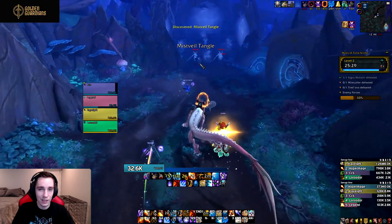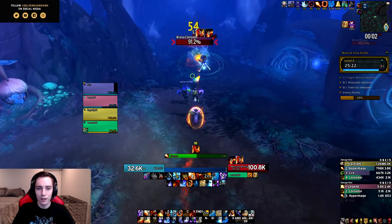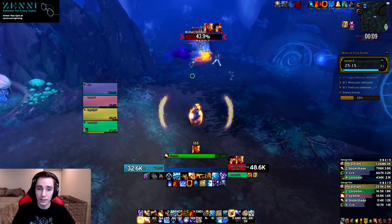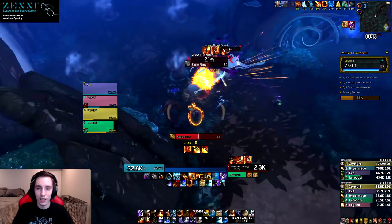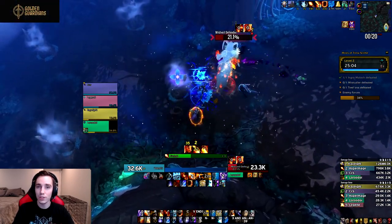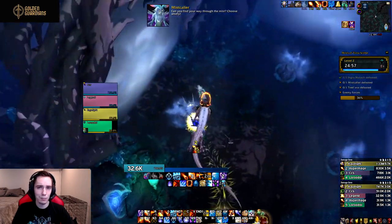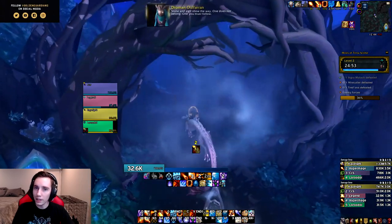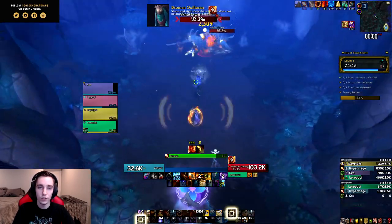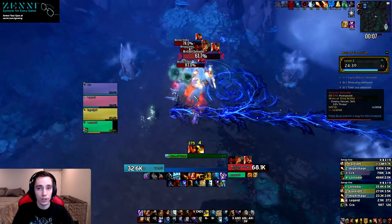Probably the most controversial change is the Ignite rework. The mastery Ignite essentially stacks up a DoT on your target based on the direct damage you deal — more direct damage means a higher Ignite. Previously this was what made mages so strong in mythic raiding because you would combust your main target and that Ignite would spread to all secondary targets dealing a huge amount of damage. The change they made is that Ignite is now a single-target DoT — it will not spread to nearby targets automatically.